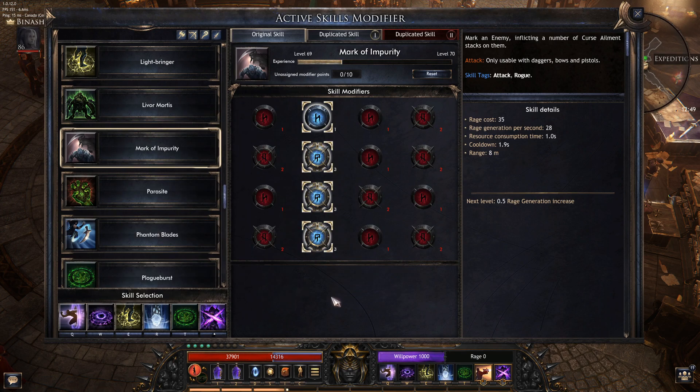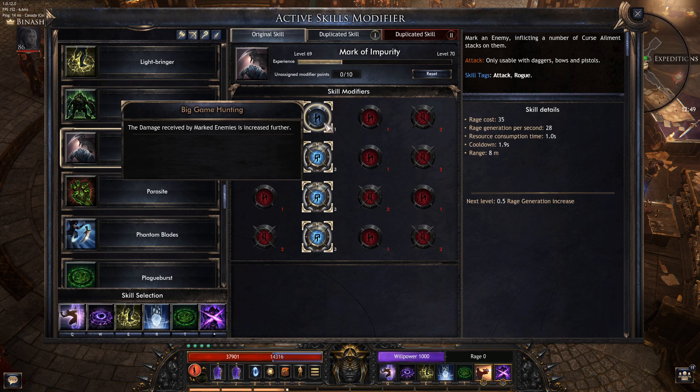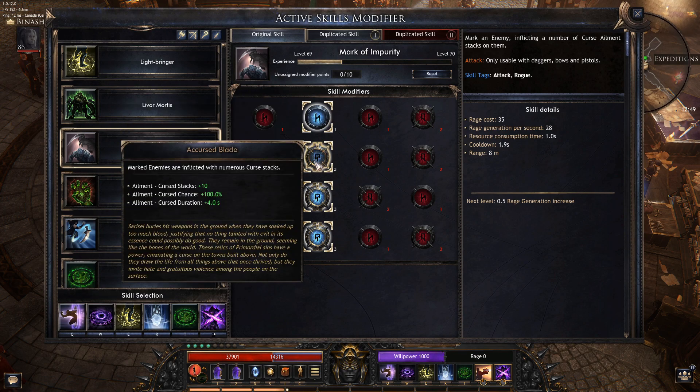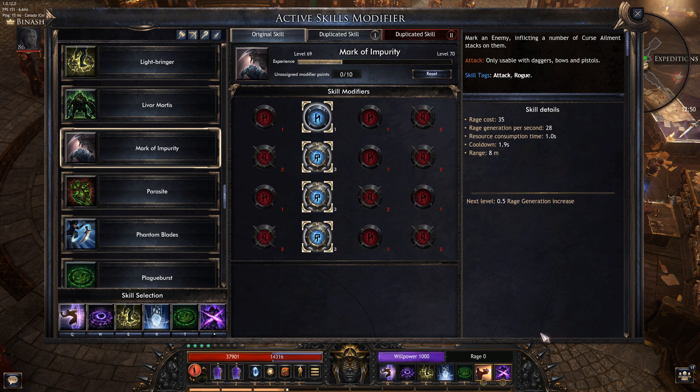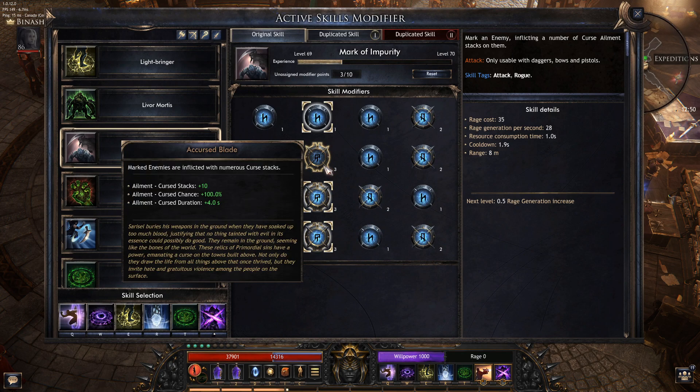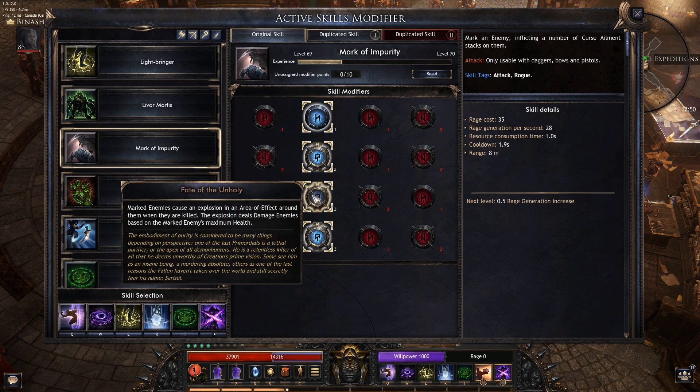My preferred setup is like so. We get the 20%, we get the 10% more, so we deal 30% more damage. The marked enemy gets cursed, so we get our Immortal Offering stacks very easily. If you have another way of inflicting Curse stacks, feel free to remove this one and take something else — but I don't, so I usually use it.